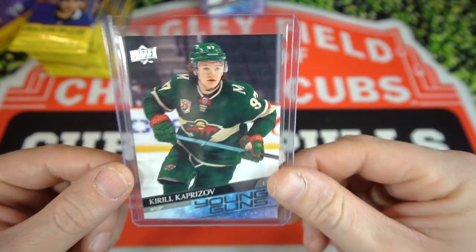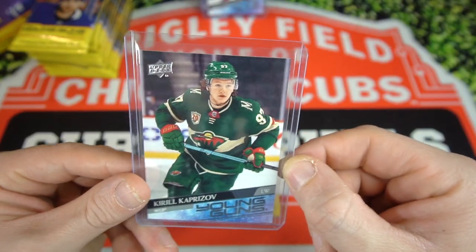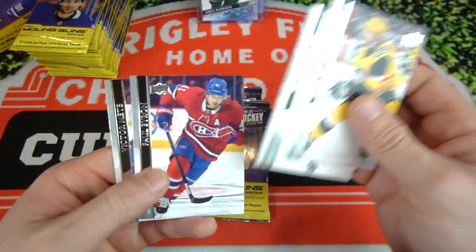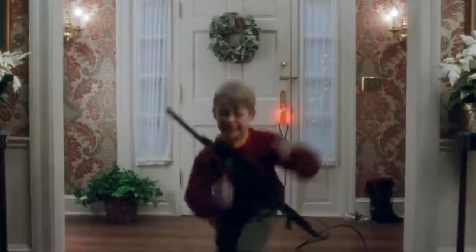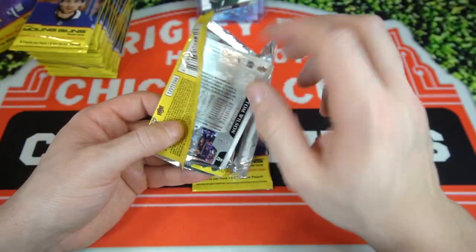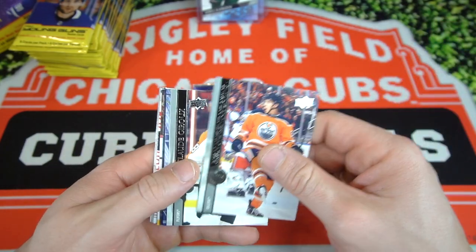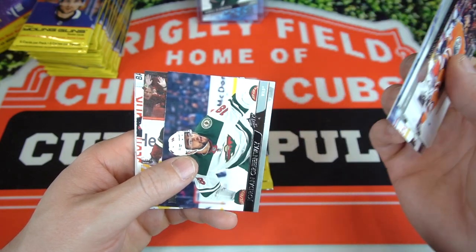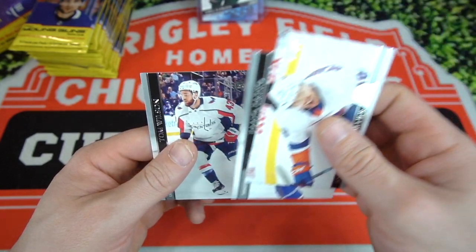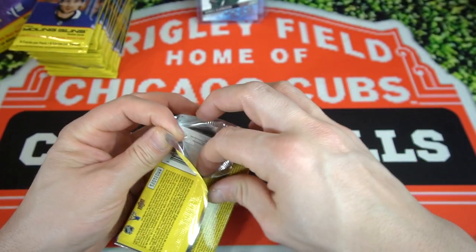That just made our box right there — Kirill Kaprizov Young Guns. This is one of the top rookies you can pull from out of here. Finally pulled a good rookie out of one of these boxes. We just pulled the Kaprizov. A little back story — I traded my Kaprizov to get a Connor McDavid Young Guns last spring. Clayton Keller on the UD Canvas. So I don't have one currently, but now I do. Now I have a Kaprizov, so I'm super happy about that. Finally a good pull out of one of these retail boxes.